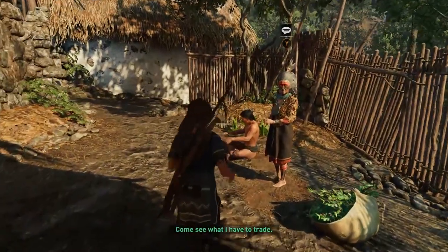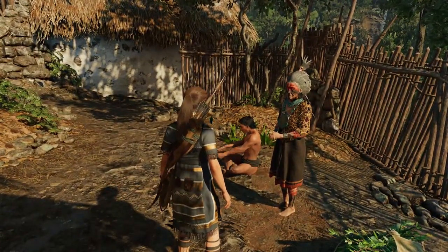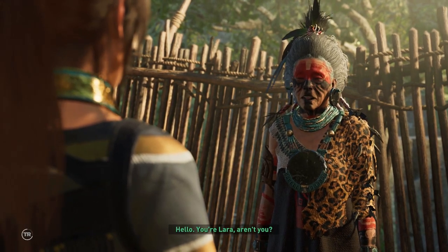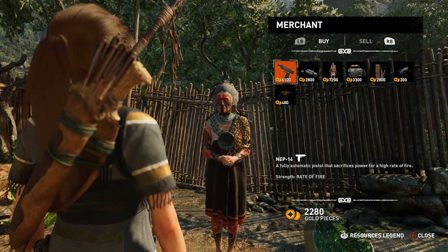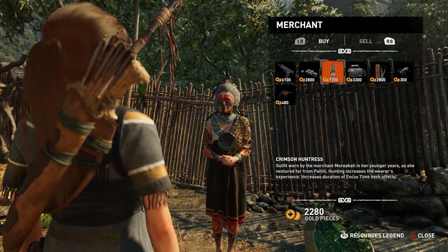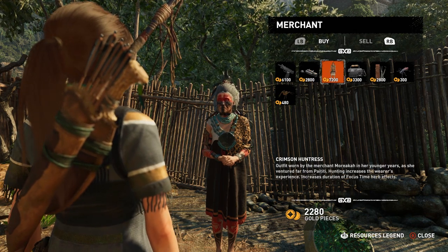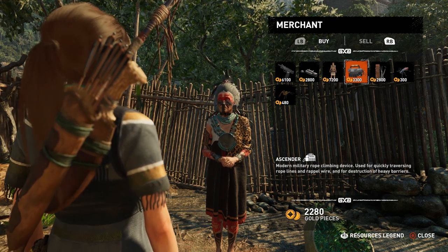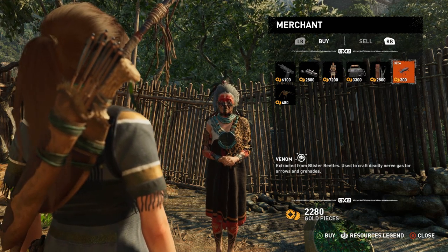Seek out the outcast — just find him, run around until you find this one. This lady sells you stuff. She actually pops up in different areas later on in the game, but if you want to get this early, now is the time to do it. There it is — there's the rope ascender, and there is the lockpick. We want both of these.